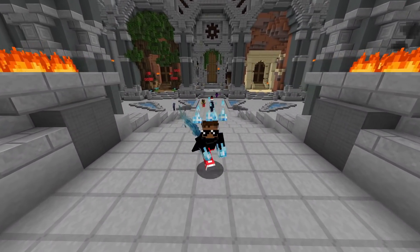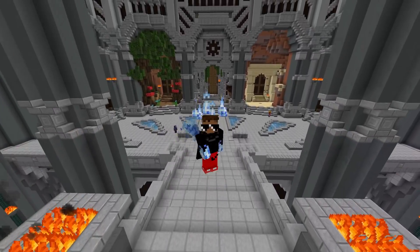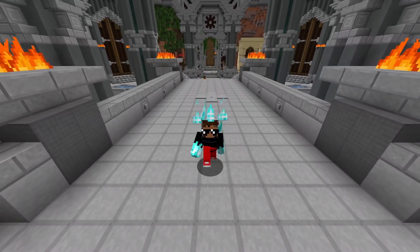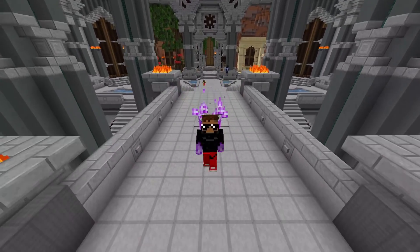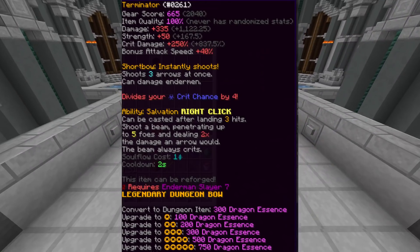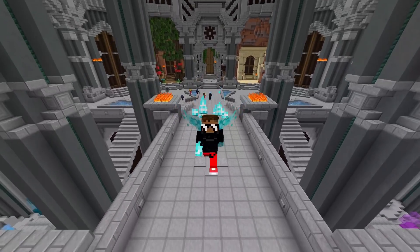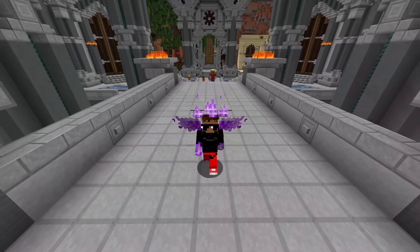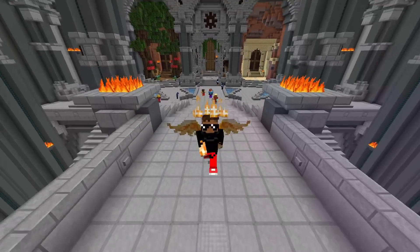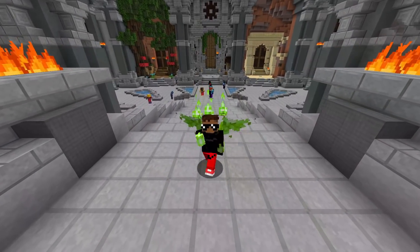Now let's talk about some of the mid-level class requirements and gear. For archer at cata 32 to 38, archers should be able to survive without using a tanky pet like a Baby Yeti, especially if they have a tank in the run. The gear is basically the same as before, but maybe with a pet like Wither Skeleton or even an Ender Dragon if you can afford it. Also, if you have the money, you should maybe upgrade to a Terminator — but I'd honestly recommend getting a Hyperion before a Terminator, as it makes clears much faster.